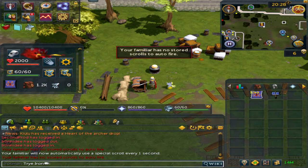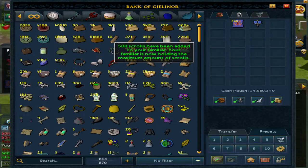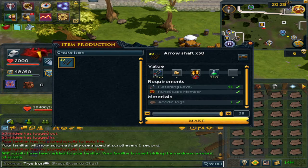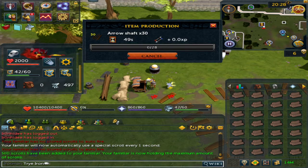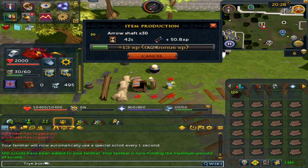After that, use your scrolls on the familiar, then load whatever preset you're training. For example, if you're doing crafting right now, the spirit spider will passively keep spawning eggs and won't cancel your animation or delay it, so it's very good.